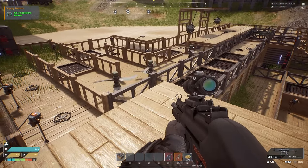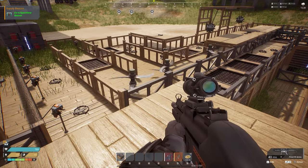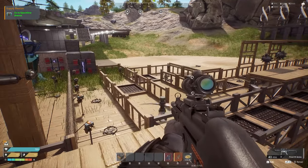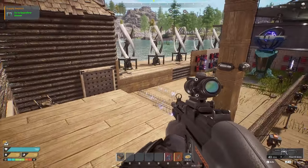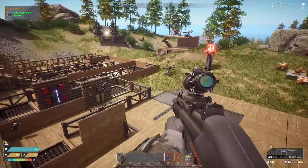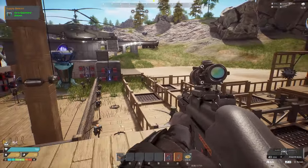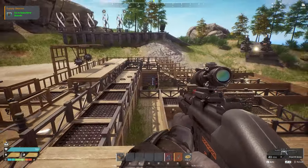Hey guys, welcome back to the channel. Today we are back playing The Front. In this episode I plan to cover how to make automatic doors and lighting using sensors and some of the tools we have. I'll show you how I wire everything up and how I'm currently using everything on my base for this gauntlet, automating things like the opening of doors.